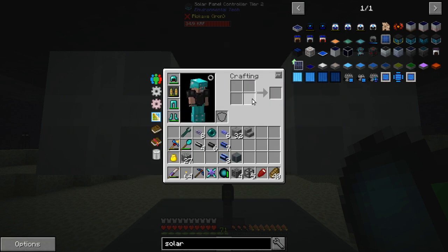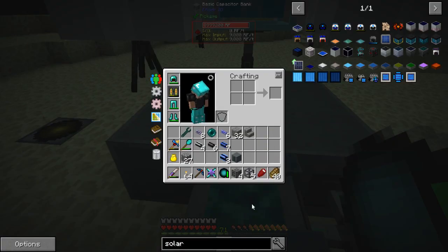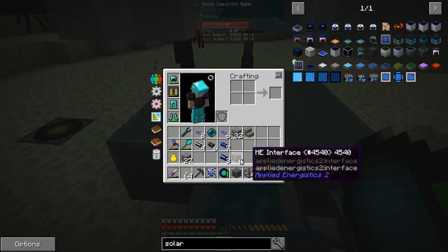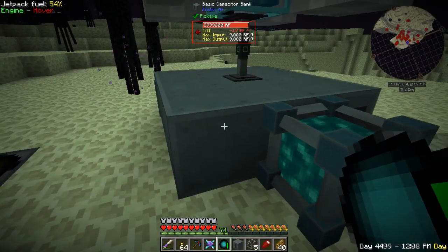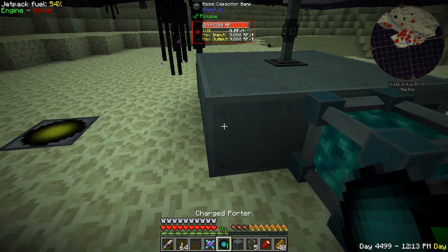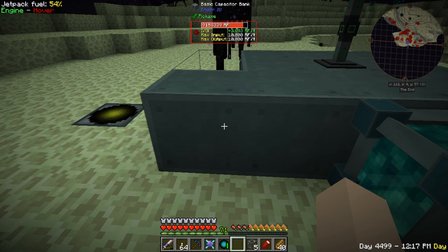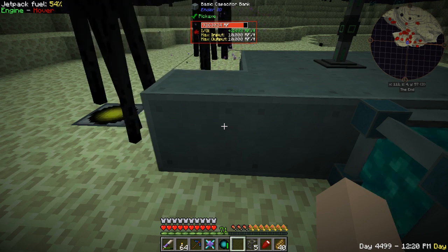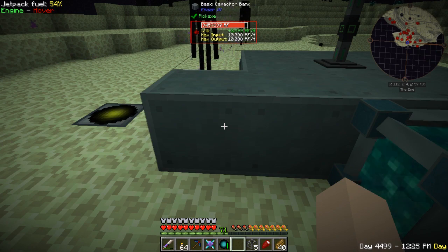But once we got the diamonds, that was super easy to do. So we are now running tier two, and just to show you what this thing is capable of — this is completely full right now, going between 20 RF below and 20 RF above. Watch how fast this thing fills up. Boom. We're gaining anywhere between 2,500 and 3,500 RF per tick, and this thing is filling up in a hurry.